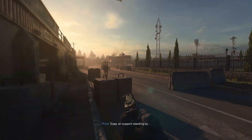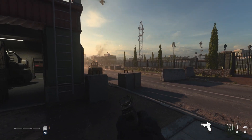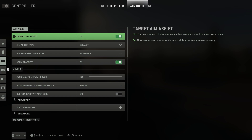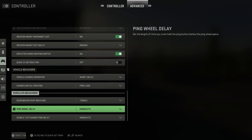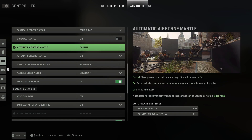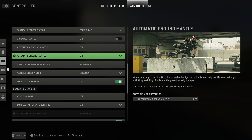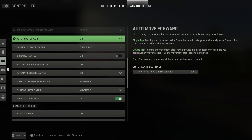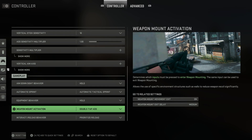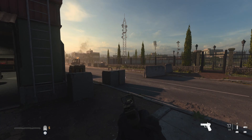Now we are going to do the slide cancel. We have to head into our settings and change some stuff to do the double ADS slide cancel. So we're going to come down here to controller, go to advanced. We are going to look for weapon mounting. We're going to turn grounded mantle off, automatic airborne mantle off, automatic ground mantle off — all these mantle settings you want off. And then when it comes to mantling in general, you're going to change that to double ADS. So weapon mount activation right here, you're going to change that to double ADS. And now basically you could do a normal slide cancel — you just have to double tap your ADS super quickly. If you're on hair triggers as well, it's going to be even easier for you. I don't know if it's even going to work, so let's try it. This is going to be first impressions for me.